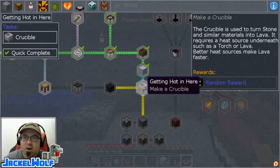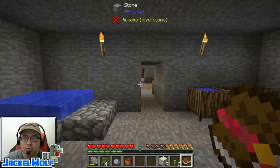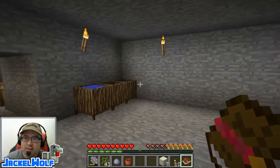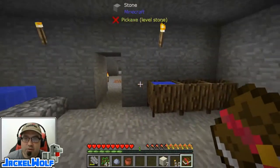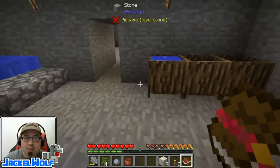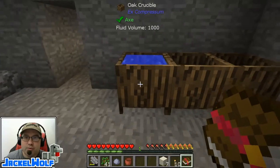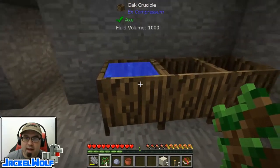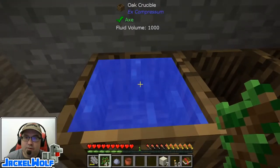It is getting hot in here — make a crucible. This is a very, very important step in Stoneblock 2, just like it's an important step in Sky Factory 3. Last episode, we made ourselves some oak crucibles and we used some saplings — although you can use other organic matter like leaves — in that crucible to make ourselves some water.